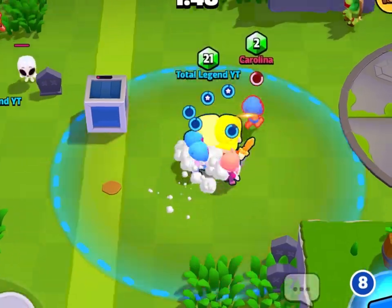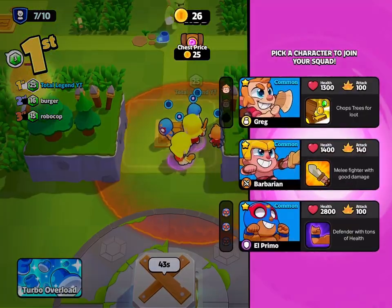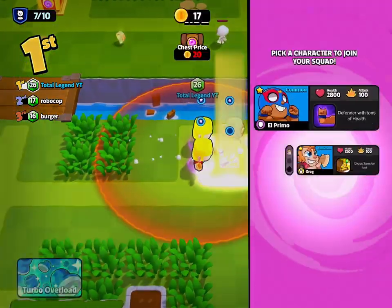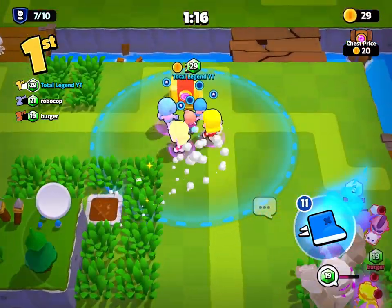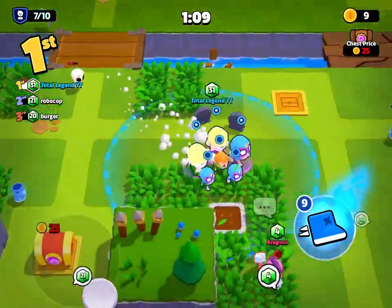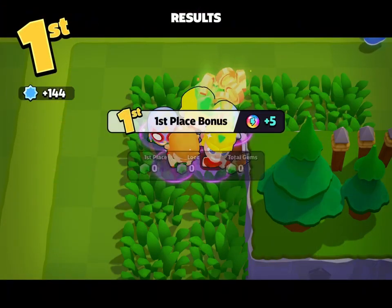I'm gonna defeat this Carolina bot — literal bot — and get another chest. This chest is free, let's get fusion El Primo. When do I get El Primo's super? He just quit. So on my first match, I got first place quite easily.